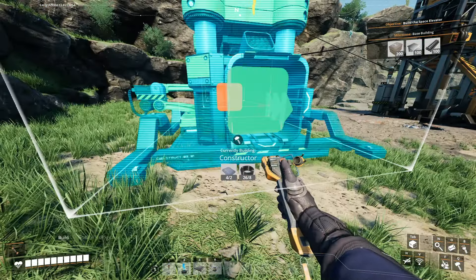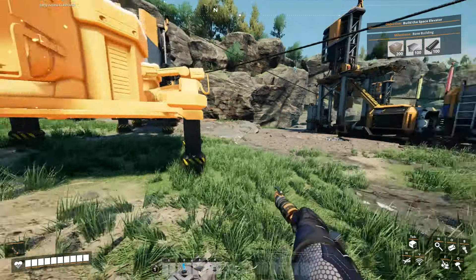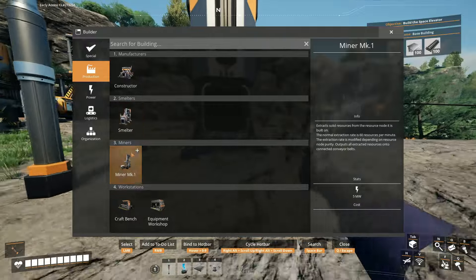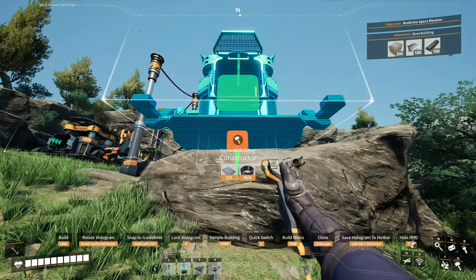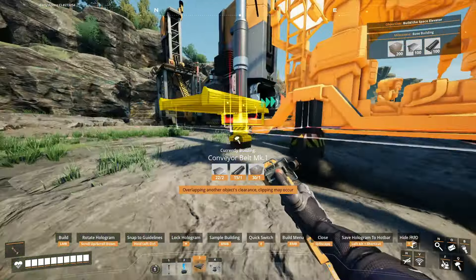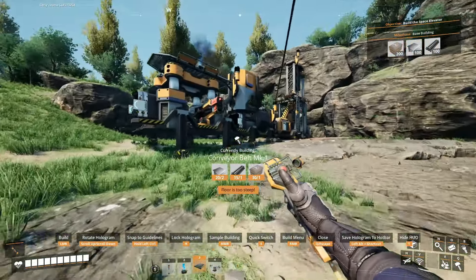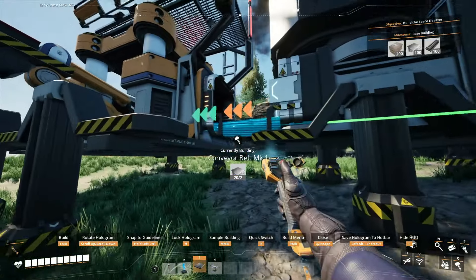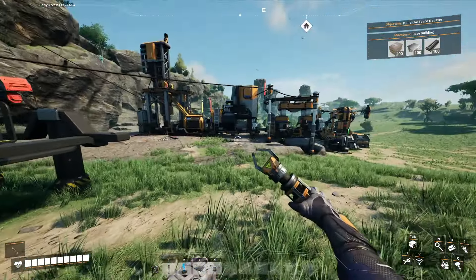Constructor now. I'll place this right in front right there, then I'll place another constructor right here. There we go — now I can connect up the conveyor belts. I have pretty much everything iron all automated now.